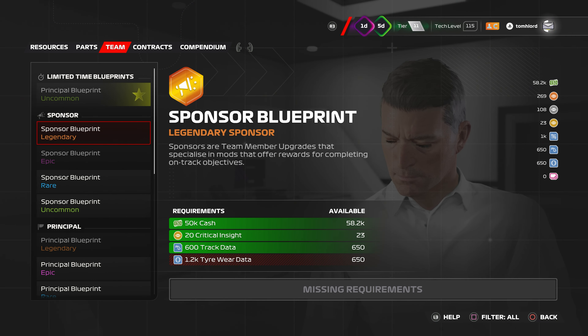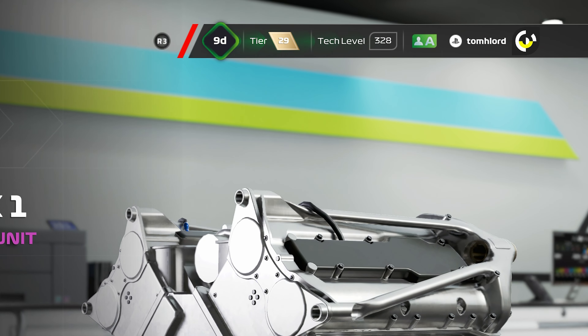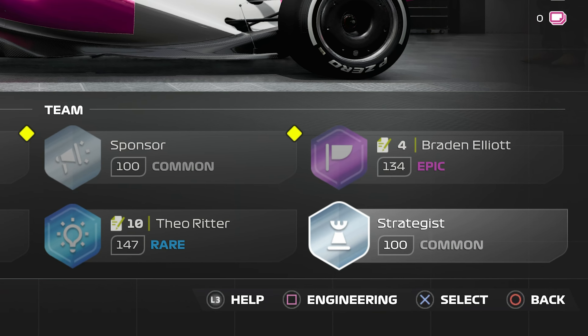The team includes sponsor, team principal, R&D head and strategist. Equipping vehicle parts within the garage directly affects your overall tech level and therefore performance. The same is true, strangely, for team members. A higher rated team principal, for example, raises your tech level.